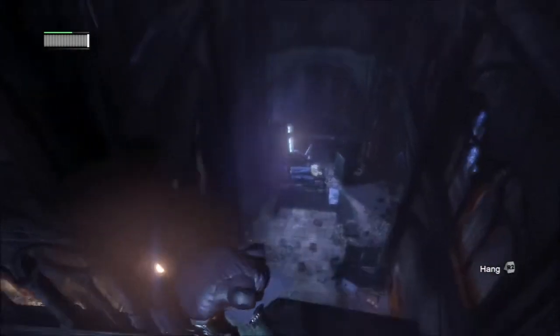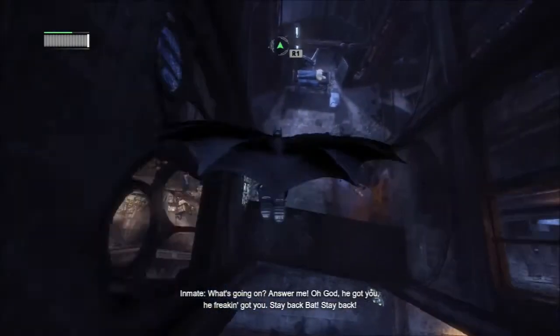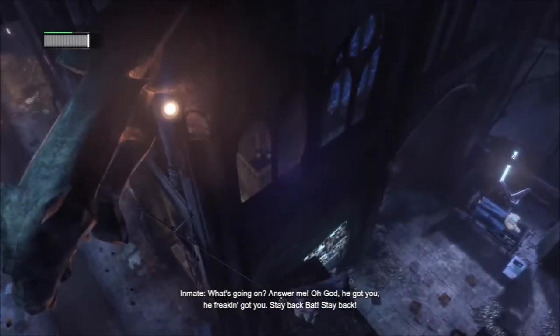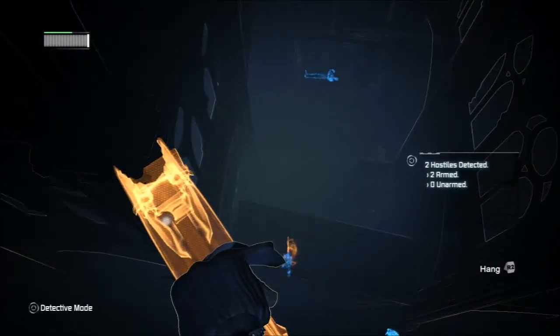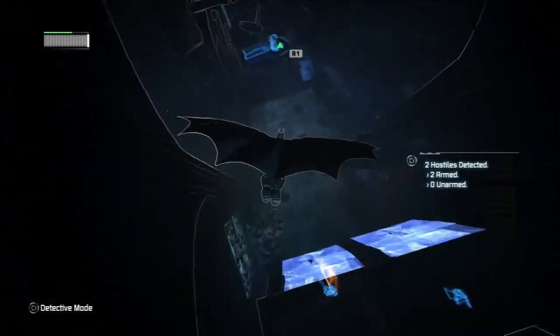Also the little gargoyles that Batman's sitting on — they'll be the orange color too, where you can use the grappling hook to swing back and forth from different places. They'll be in the orange color as well.